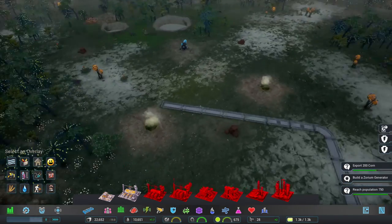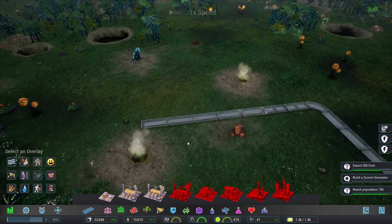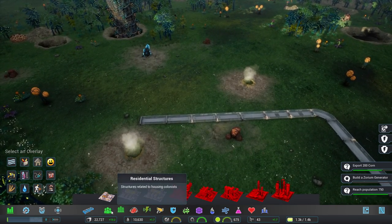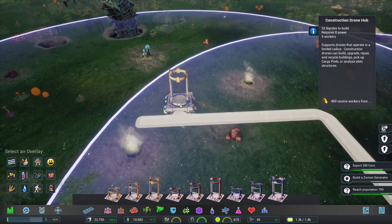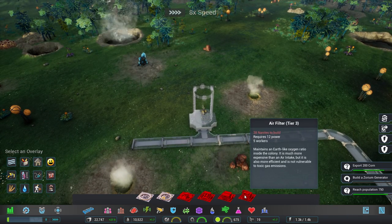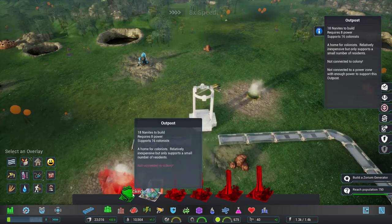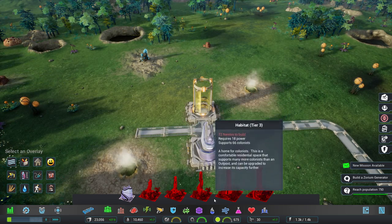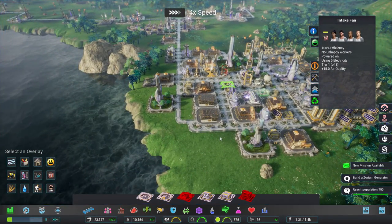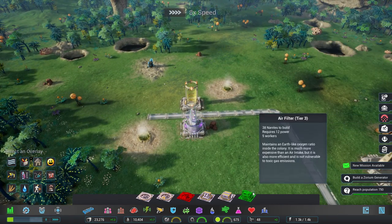I remember when we started this mission about two hours ago and the idea of having 48 nanites was completely alien to me. We're going to want another outpost here to support two geotherms, a zorium mine, a zorium generator, and an iron deposit. We'll build a large one. A plague ball has been detected - we'll need an outpost with workers to deal with that. High crime - really, it only just got built!